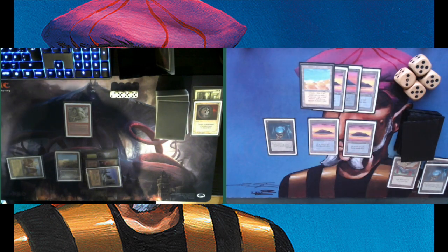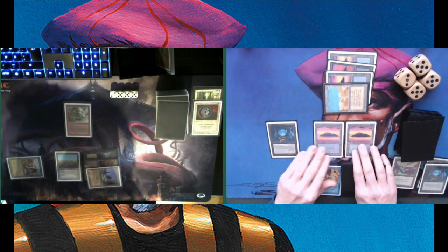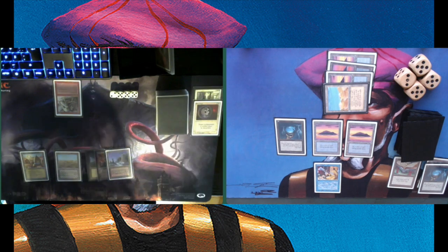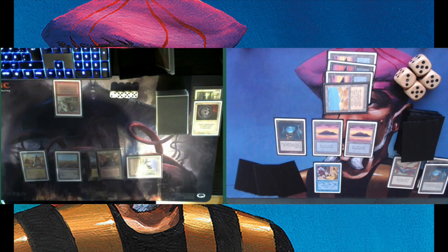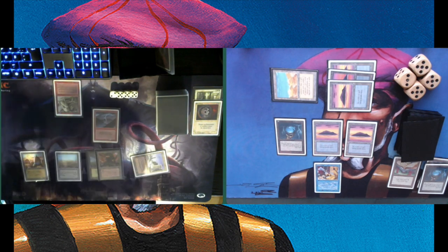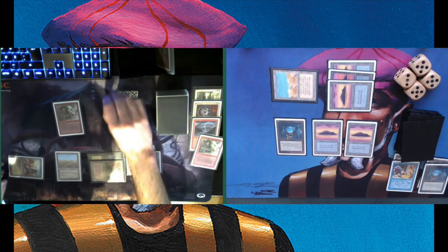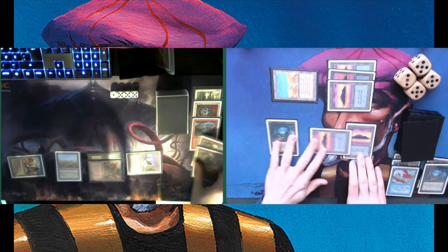I need to put more defenses up. Finding another Island, tapping four — there's a Control Magic again. My idea with the Control Magics is that he only has four Disenchants, and there are so many targets for them, so let's make it really difficult for him to choose. Of course he also has Red Elemental Blast, but I have Blue Elemental Blast. There's a Terror on the Troll — I actually like this, it's kind of a two-for-one. And there's a Blue Elemental Blast on the Sedge Troll.